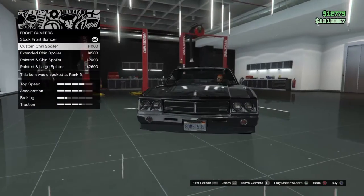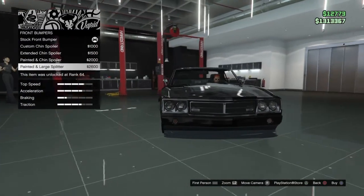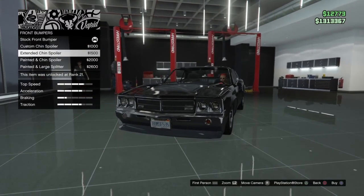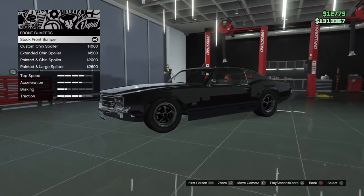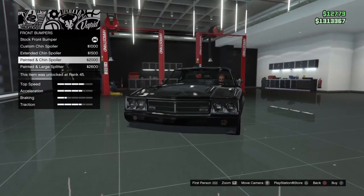Now we move over to the bumpers, the front bumper. There's a couple of them: the painted and large splitter, the painted and chin spoiler, the extended chin spoiler, and the custom chin spoiler. I personally am not going to put anything on the front bumper — I don't think it needs it, but you guys can if you want. Just the options.